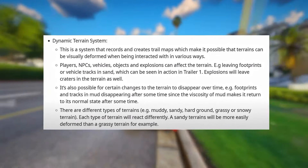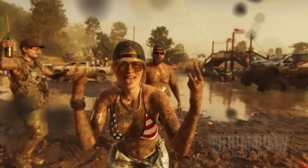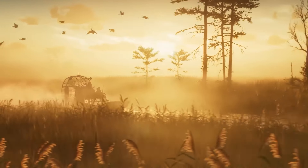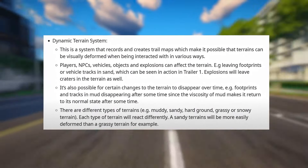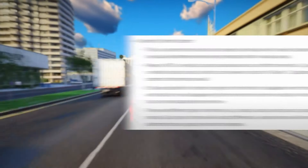Rockstar has invented and patented new graphics rendering systems, which aim to fix problems of traditional rendering to make it more efficient, improving performance and allowing for better, more realistic, and more immersive visuals. The Dynamic Terrain System records and creates trail maps, making it possible for terrains to be visually deformed when interacted with in various ways.